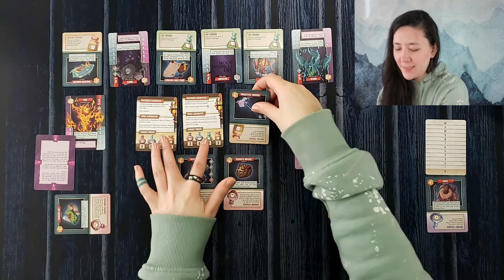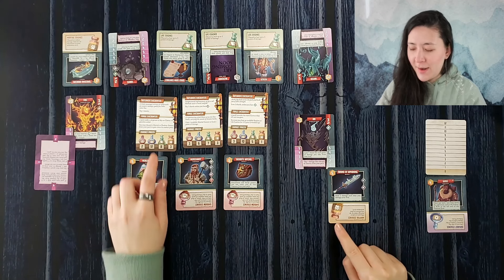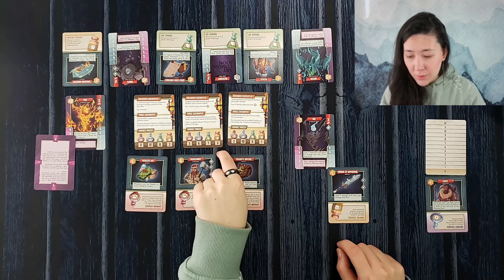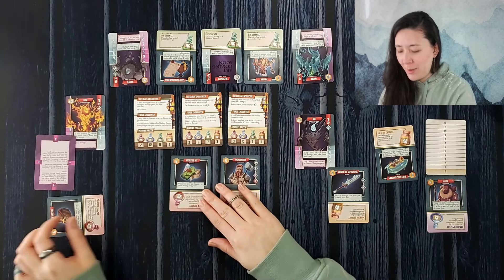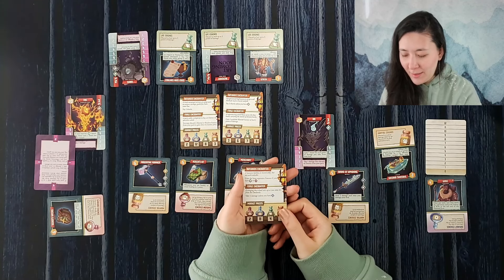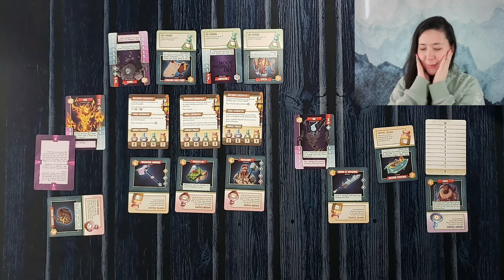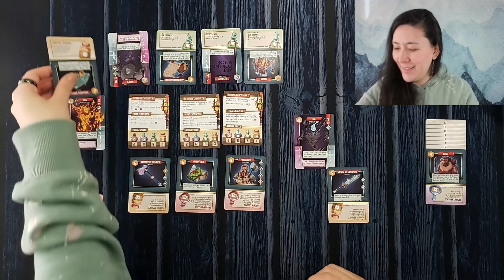Wait — instead of gaining one, the next card says we can discard a martial essence for twice its market price, which will be six. So let's take the martial essence and then discard it for six shards instead. The encounter then says: gain the least expensive essence if you have the hammer or the dagger — we have neither because we got rid of our magentine hammer. That's unfortunate, but we can discard the martial essence for six money so we're not completely broke anymore — and it goes to the end of the ethereal row.